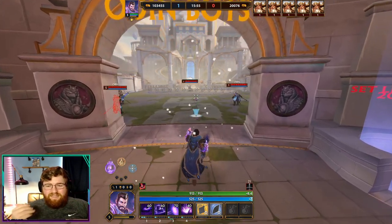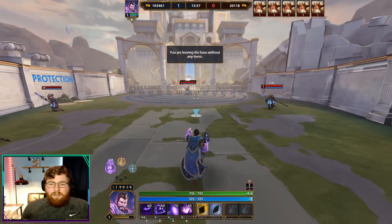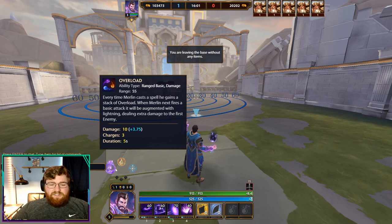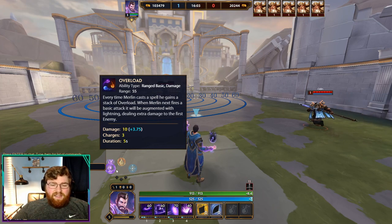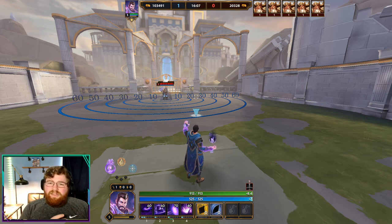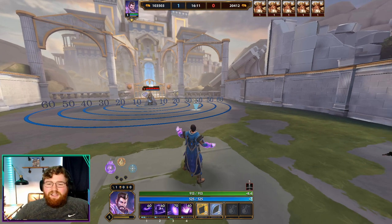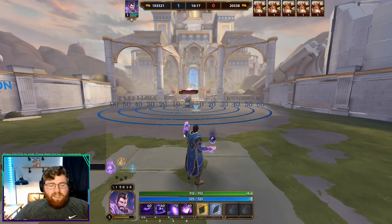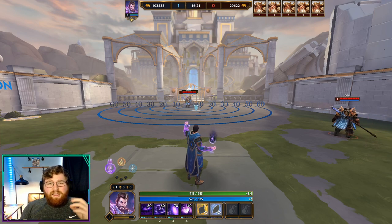So Merlin — what makes him fun and separates him from other mages is that he is actually a stance changer. You have a fire stance, a void stance, and a frost stance. He has different abilities depending on which stance you're in, and he can change between those stances by pressing his ultimate and then selecting which stance to go into. Let's break it down one stance at a time, starting with the void stance.